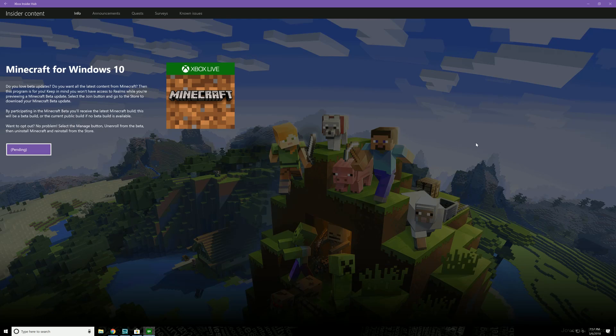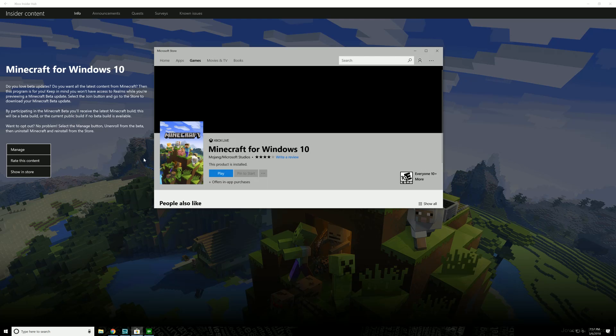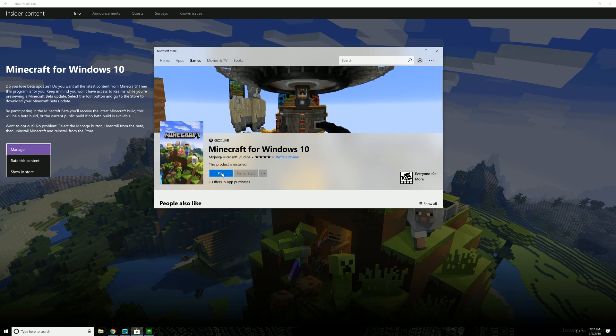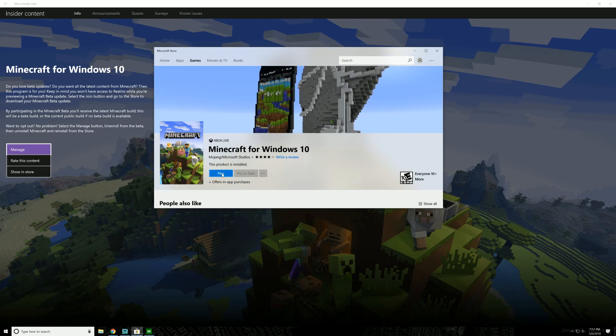It's going to take a minute to think about it — it's pending and processing. It popped up Minecraft for Windows 10 for me. If you haven't already installed it, install it. So let's go ahead and click on Play.